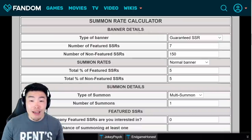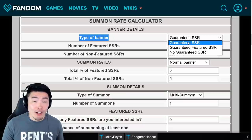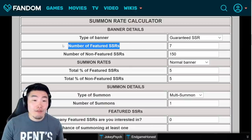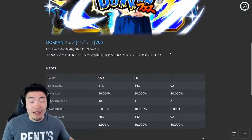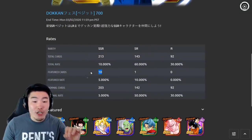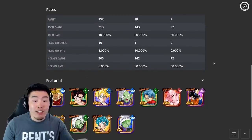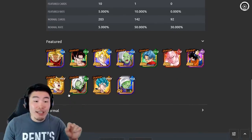Basically, the way it works is you input all the information for the specific banner you're interested in, and it'll tell you exactly what your chances are of pulling whatever you're looking for. First, for the type of banner, we can leave it at guaranteed SSR, which is basically most banners in the game. For the number of featured SSRs, you can check DeepZ Space or the Dokkan Wiki. For the upcoming Dual Dokkan Fest, both the Vegito banner and the Gogeta banner are going to have 10 featured SSRs.